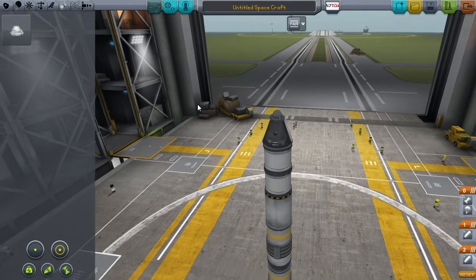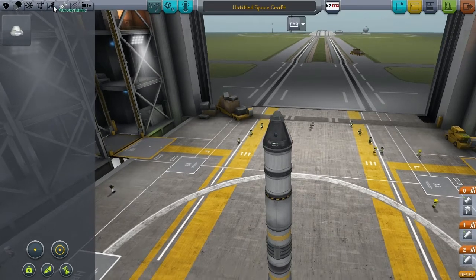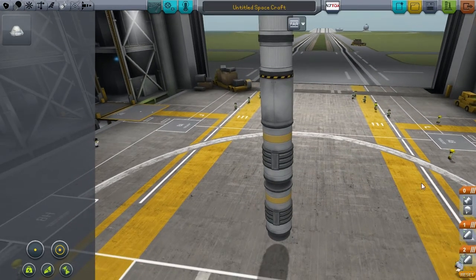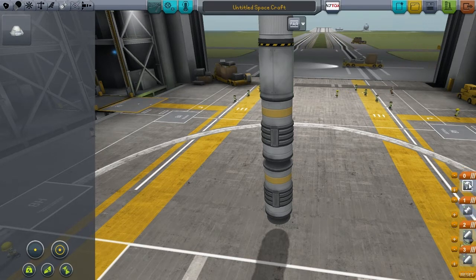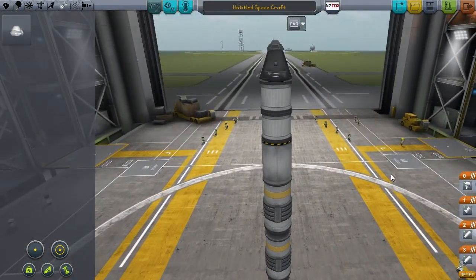Parachute, please. Put a parachute on top. I don't have any side parachutes, so I guess I have to hope that's enough. Well, we don't learn if we don't try. We're probably going to get one of the immortals on this first trip. So if they die, oh well. Let's go see how much trouble we can get into with this rocket. I suspect it's going to be quite a lot of trouble.